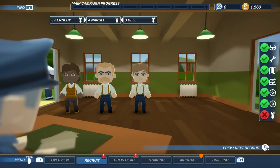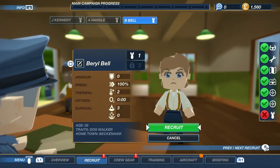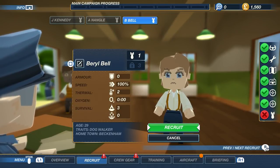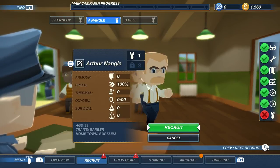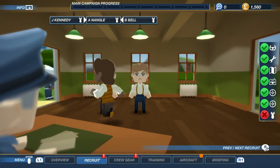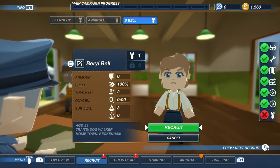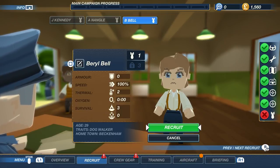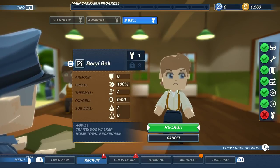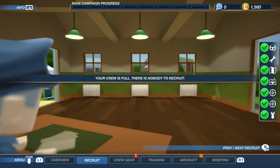Now we just need a bomber. Belle looks serious and like she wants to blow stuff up. This person has three survival and two thermal — it gets pretty cold up in the air. We'll go with Belle as our bomber. There you go — the crew is full, she's happy to be on the team.